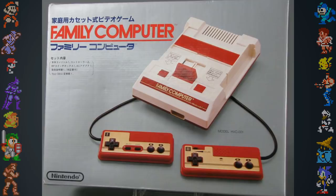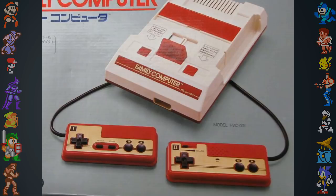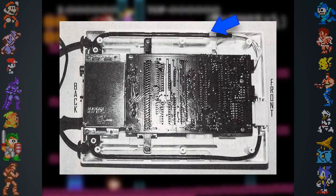The Famicom came with two controllers hardwired into the back of the unit. This was done in an effort to reduce costs, but the decision was made after initial plans to add controller connection ports to the front. Remnants of this can be found inside the system, as the controller wires actually connect at the front of the circuit board but are extended out to the back internally.